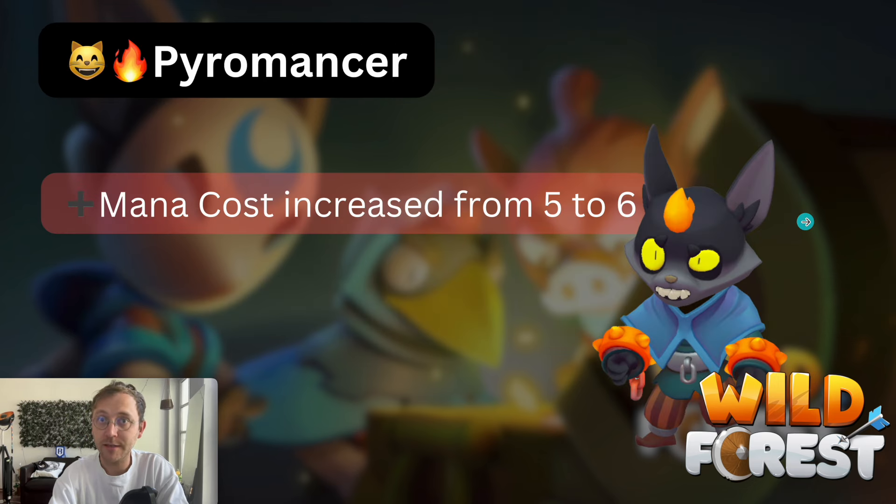Those were all the perks, and now we're going to look at the units. First of all, the Pyromancer — it used to be one of my favorite units back in season zero, one, and two, and it was insanely good. Then it got nerfed, and now a lot of people still used it, so here again we get another nerf: the mana cost increased from five to six. This isn't a massive change but in the overall spectrum the Pyromancer is just worse now, which is sad.